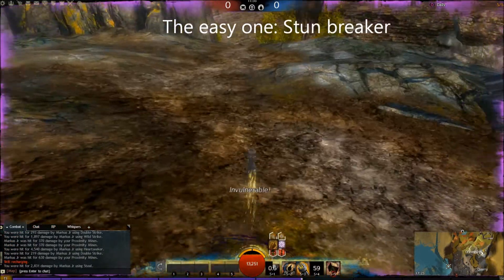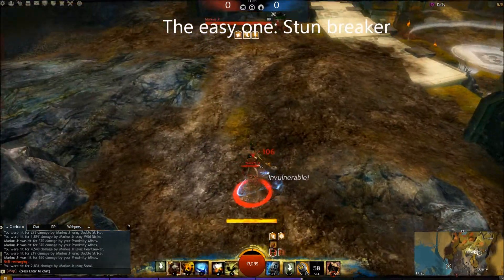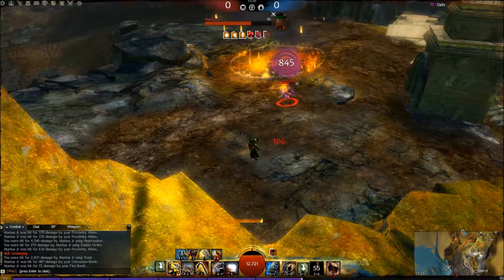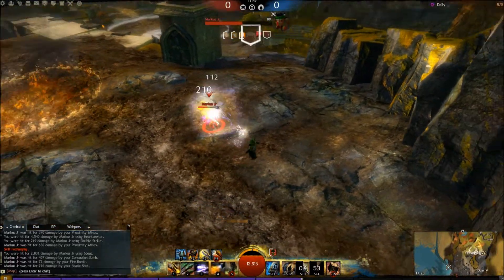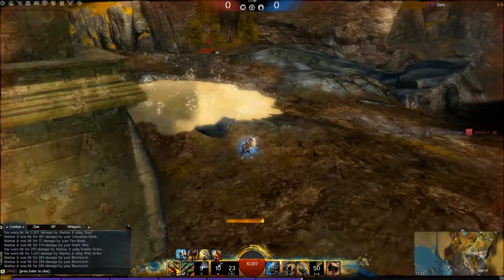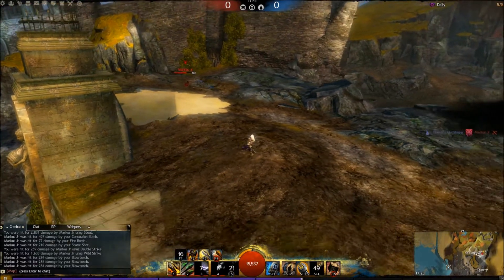The easy counter is the Stormbreaker because you can dodge the initial burst and then just start applying pressure from the go. As you see he drops really fast because they have low defense — you just avoid the burst and he's already down.